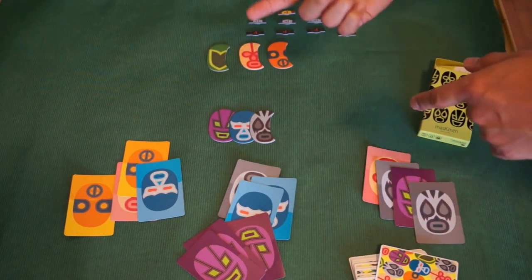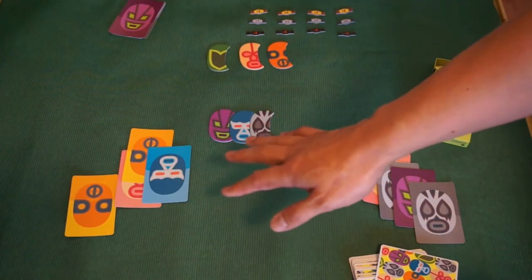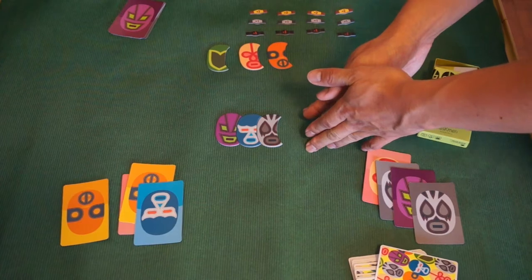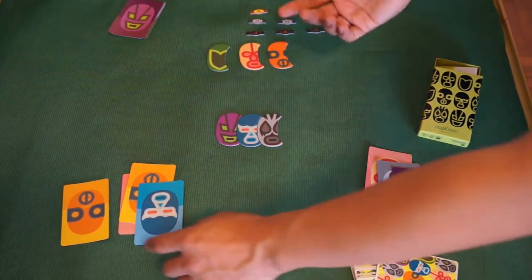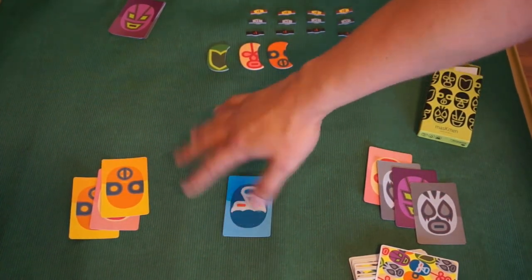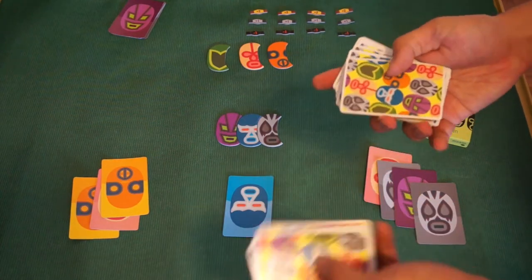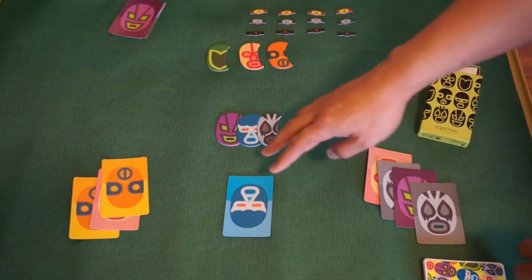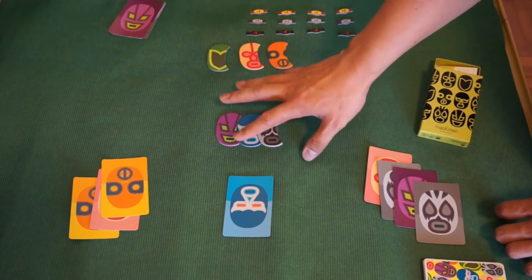In a new round, if there are existing wrestlers already in the ring, they remain. You can play one, two, or three cards of an existing wrestler. For example, Player A can play one blue. Take note: you do not draw back up to your hand size — this is a game where you are trying to throw away as many cards as you can, so cards you play are gone. The randomness comes from not knowing what others hold. Player B can then play a card of a wrestler that's stronger than the last card played.